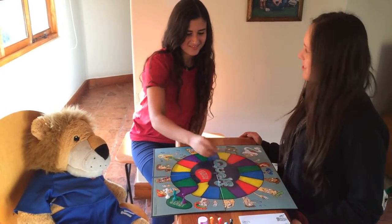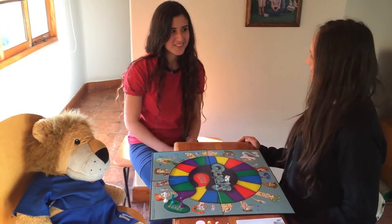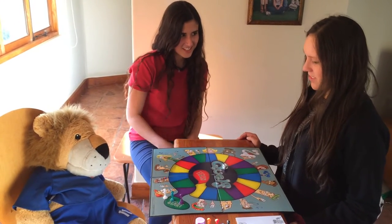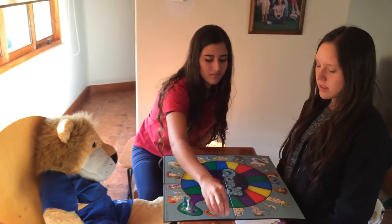Players roll to see who starts — rolls of four, four, one, two, and three are made. The player who rolled highest goes first. Then, roll the die and move your game piece that many spaces.